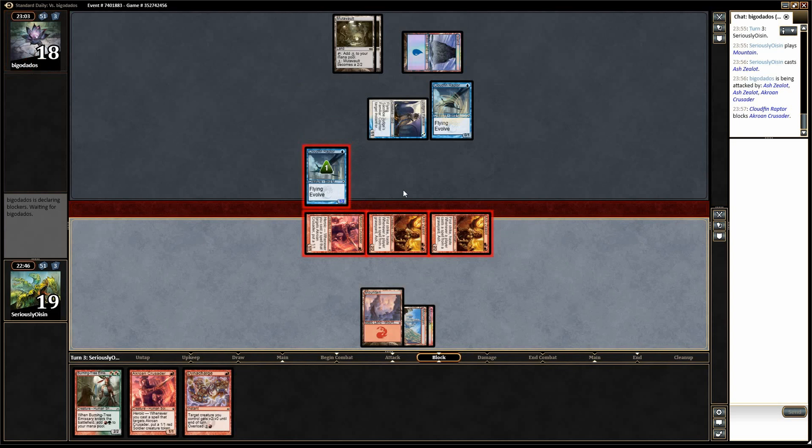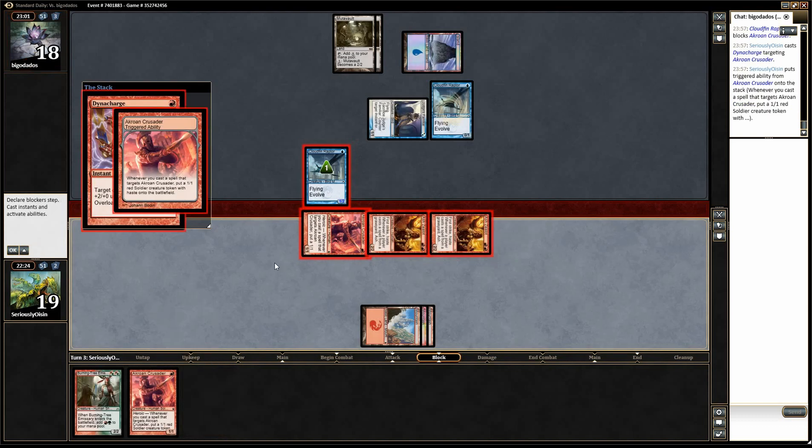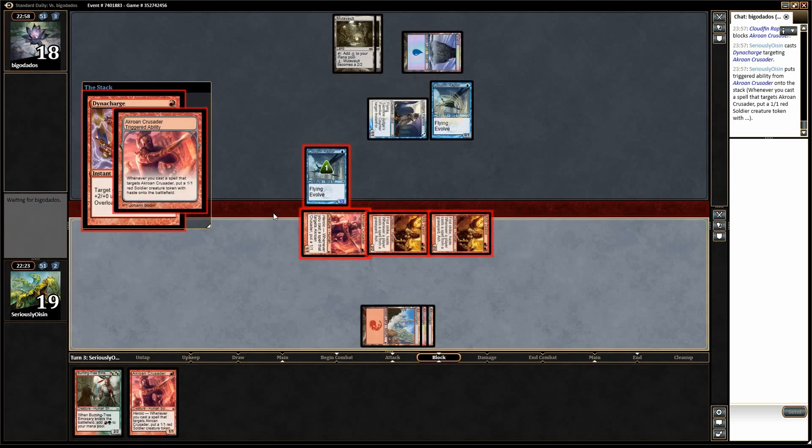It was actually advantageous for me that Monsters existed as a deck when I was running it, because people would see turn one Stomping Ground and expect to have a bit of time. Alright, I'm going to go for the Dynacharge here — there's nothing he could have. All he has up is Mutavaults. Overloading Dynacharge awkwardly doesn't trigger Crone Crusader, which is sad.